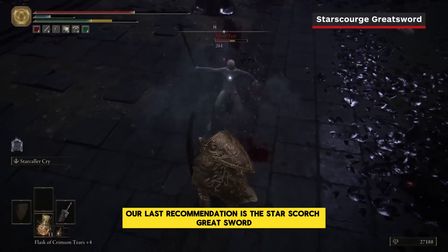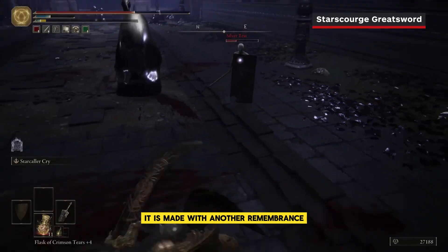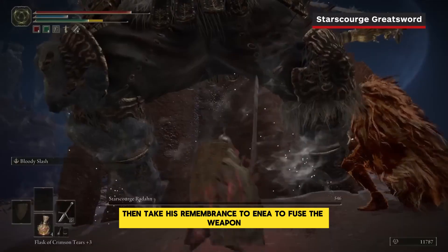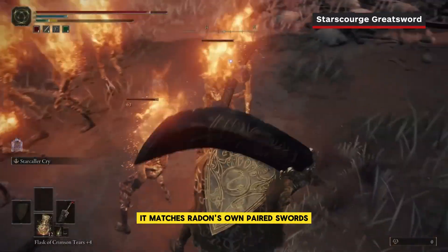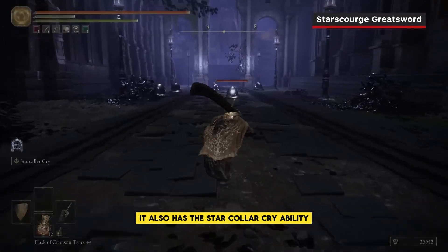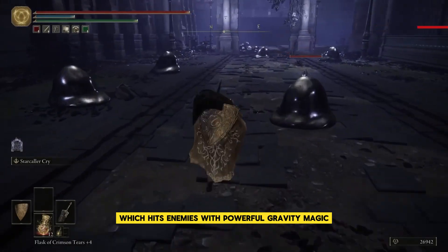Our last recommendation is the Starscourge Greatsword, and as you might have guessed, it is made with another Remembrance. Specifically, you'll have to beat General Radahn, then take his Remembrance to Enia to forge the weapon. It matches Radahn's own paired swords, meaning it's actually a two-for-one deal. It also has the Starcaller Cry ability, which hits enemies with powerful gravity magic.